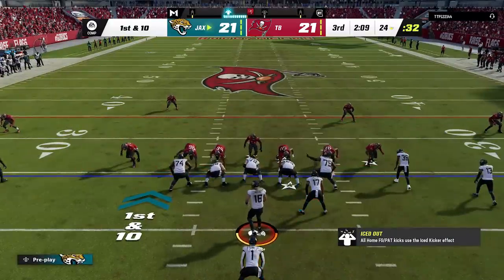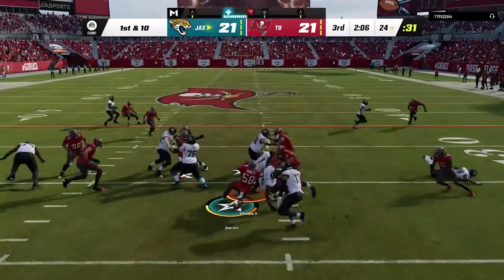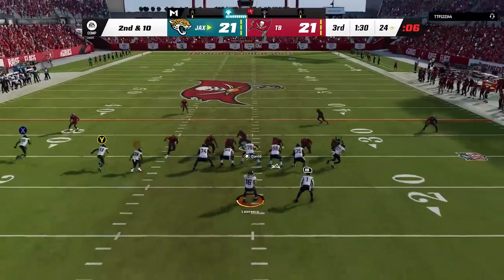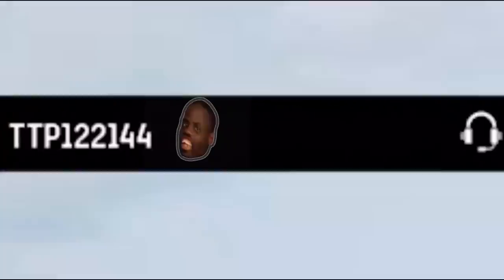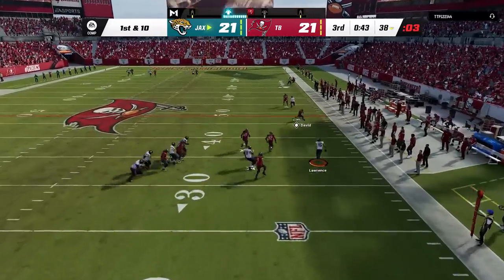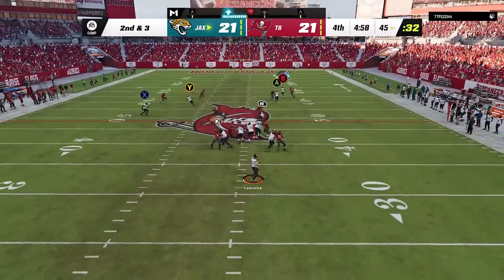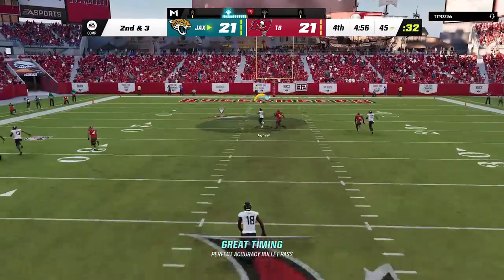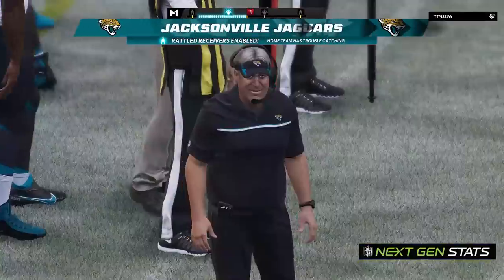Back on offense, I go back to the same pistol open flex formation that he swore I was glitching from — only now he knows I'm going to use it to run. I switch back to my normal offense and hit the running back for the first down. I want to run the ball, but I see the cover 4 variance, so I run with the quarterback instead to get to the fourth quarter before dialing up that same one-play touchdown that he was calling out earlier — finally shutting him up with the entire fourth quarter left to play.